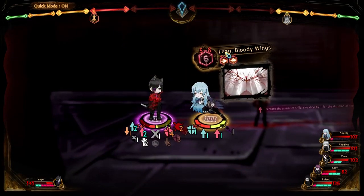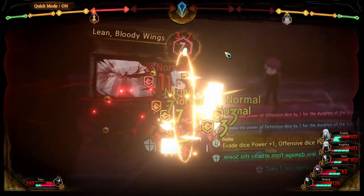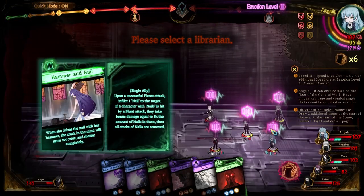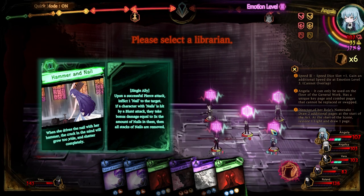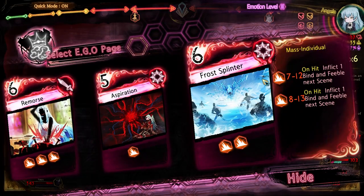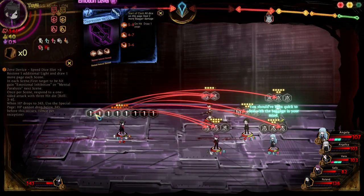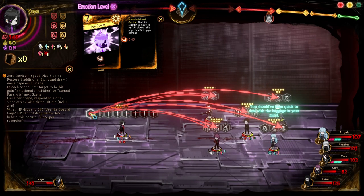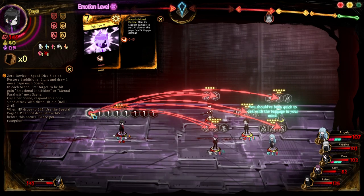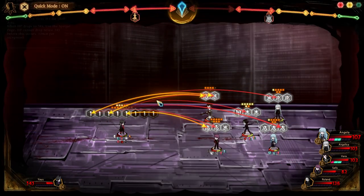Well, we may as well just keep stacking the damage. Stack the dots. Stack more dots. You'll love to see it. Successful pierce attack. I want to say Angela, but — no, you know what? Angela. And then aspiration just in case the going gets way too tough. She's almost staggered. Full power. On use, deal 25 stagger damage to self. All dice on this page deal 5 stagger damage. It was almost enough to stagger her. Almost.